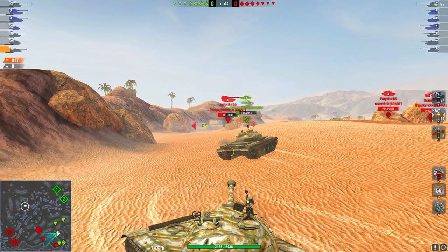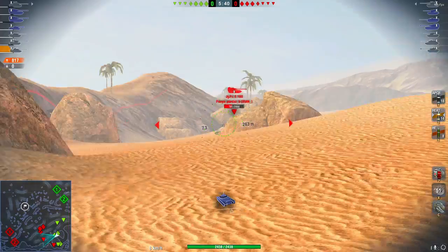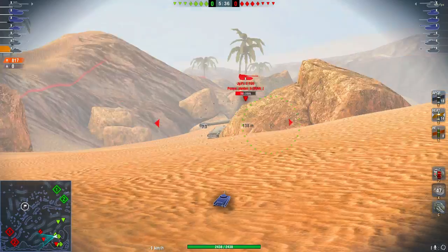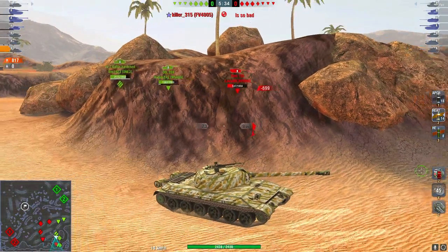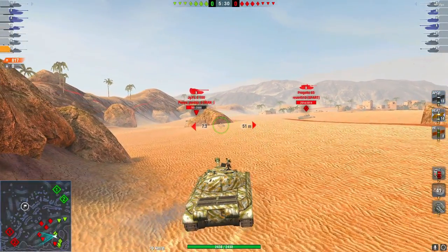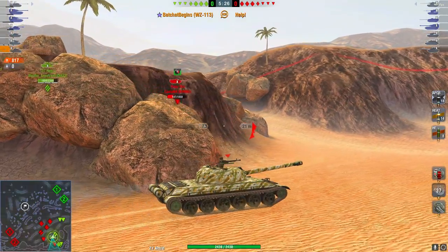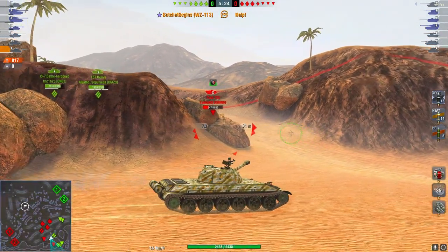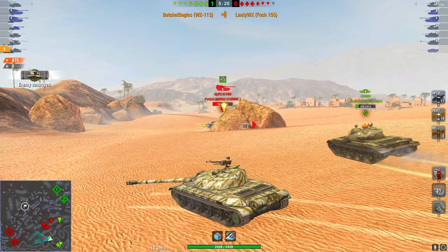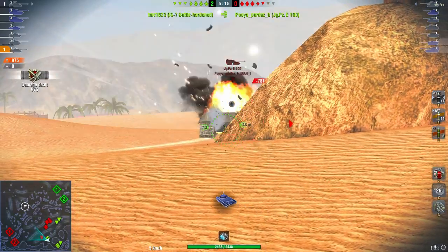Unfortunately in this scenario we are getting flanked pretty hard to our right, so we have to focus on the Jagdpanzer and potentially help out teammates on the left. My plan is to rush the Foch as soon as the Jagdpanzer fires. Right there - the Jagdpanzer fired. I know I'm not going to be able to kill the Jagdpanzer outright, so I'm going to rush the guy keeping our team from helping me out, and once he's dead my team can focus on the Jagdpanzer and we can secure this left side, which we go ahead and do.